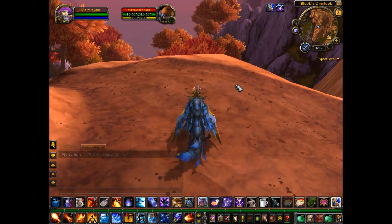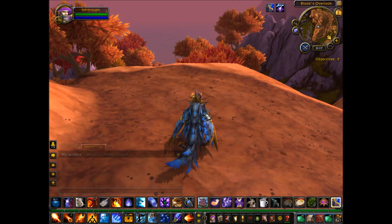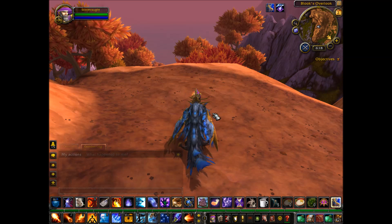Once you're up here, Blook will be spawned right here. What you're going to have to do is talk to him first, then defeat him in battle. Once he yields, he'll automatically go to your garrison as a follower.